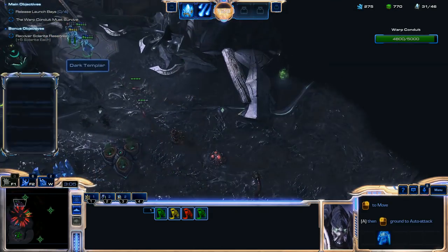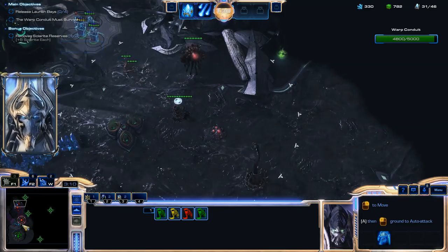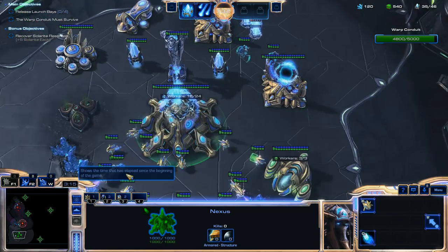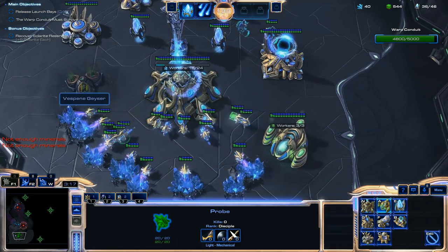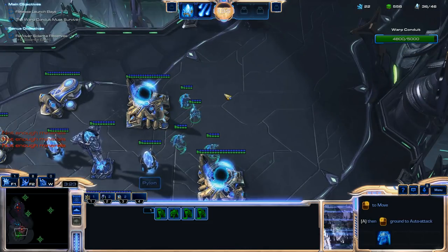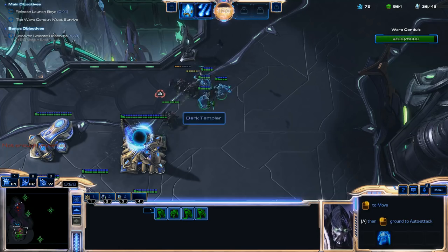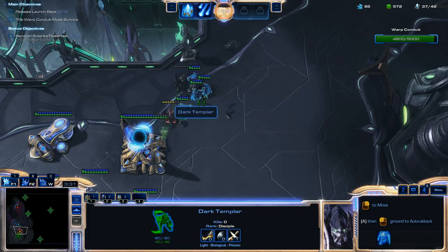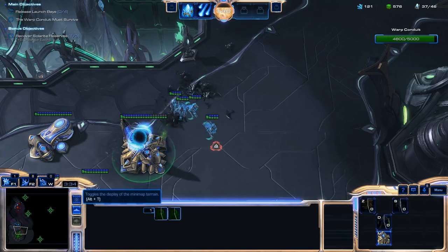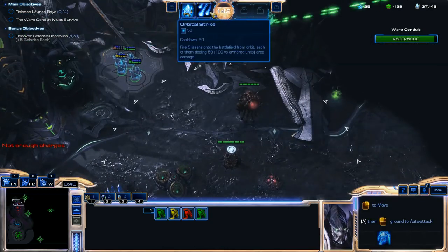To get out of here, you're going to use your Orbital Strikes and drop them on this air-attacking unit that has detection — the Sporecrawler. You're going to use your Orbital Strikes on that Sporecrawler so it cannot detect your units, and you can run them out of there really quickly. I built four extra Dark Templars to defend my base from this first wave, and you're going to want to make sure to do that as well.